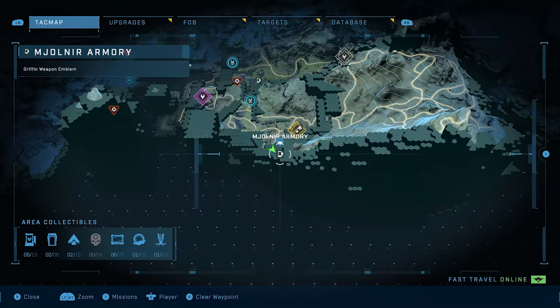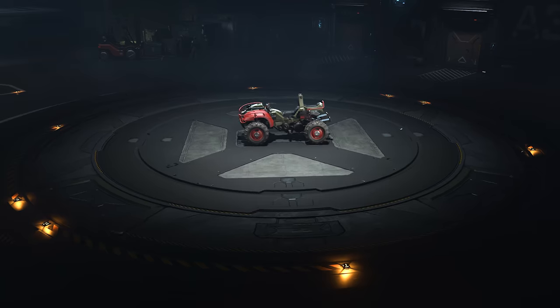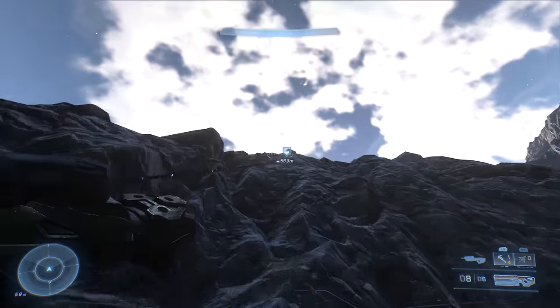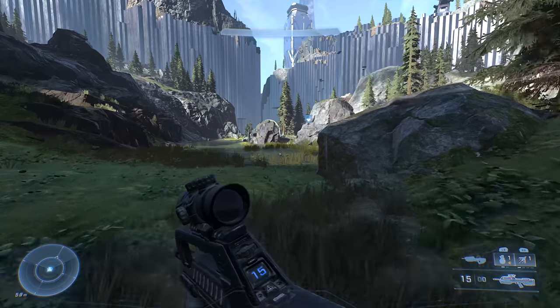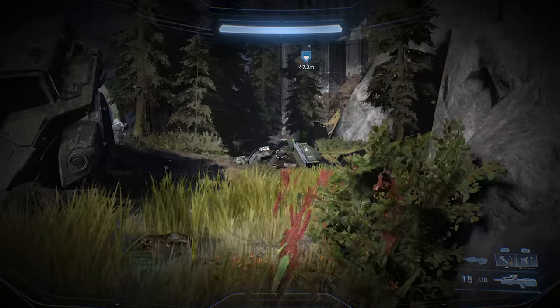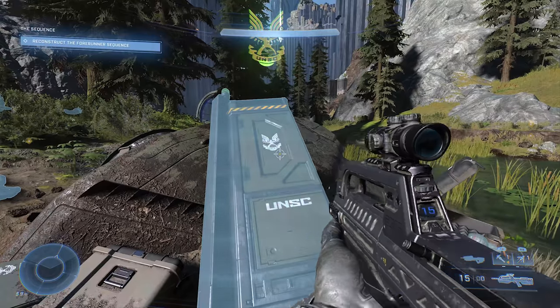Head to the southern border of the area and you'll find another cluster of hexagons — hop down below to pick up the Griffin weapon emblem. After taking over FOB Hotel, the locker with the Banished Deception Mongoose coating will appear on your map to the southwest, with a handy mountain path leading right to it. Over to the north of the hotel, stashed among some Pelican debris, you'll find the Infinity armor emblem — though there's a high-value target along the way, so plan a sneaky route or prepare to blast through.